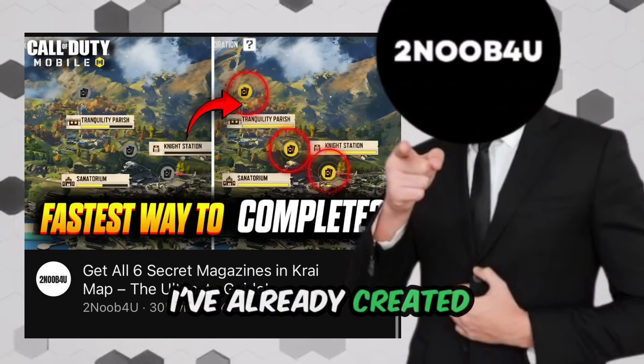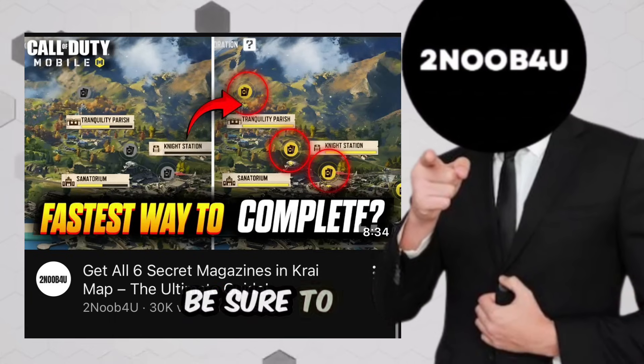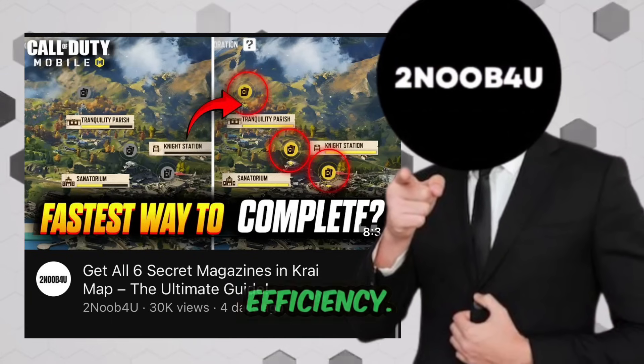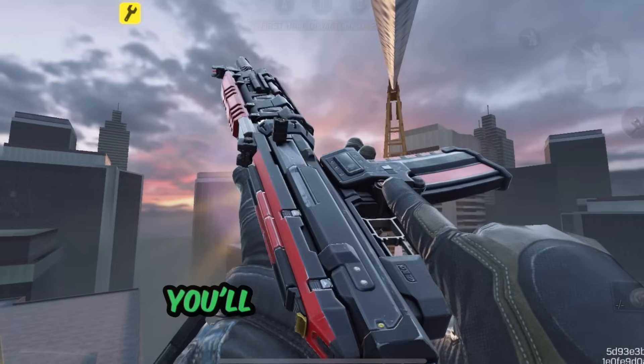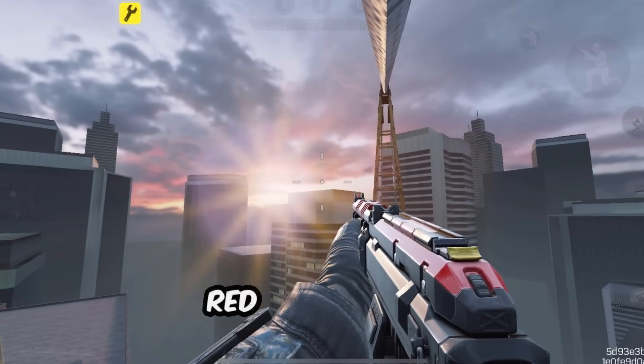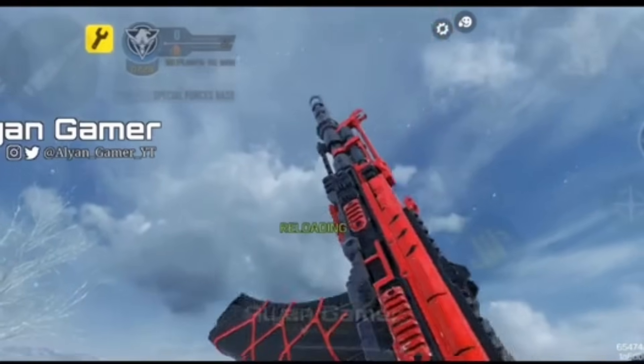To speed things up, I've already created a dedicated video with advanced tips for completing Kumo Clash milestones quickly — be sure to check it out if you're aiming to maximize efficiency. Once you reach level 25 in the Kumo Clash event, you'll automatically receive the AK-117 red action skin.